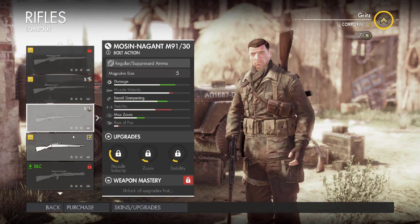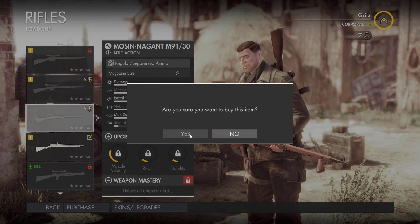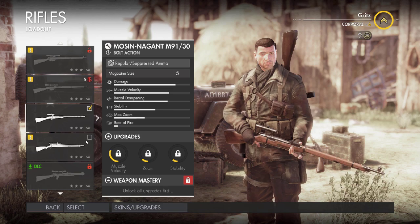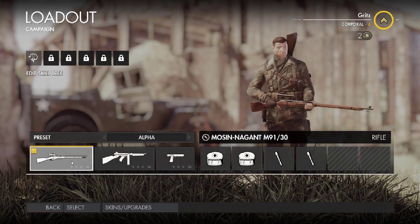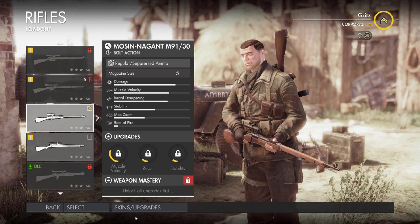Let's go ahead and unlock the Mosin. 'Are you sure you want to buy this item?' Yes. It cost us five coins but we now have access to that weapon during our initial loadout, so we get to take it into battle with us, and that is all right by me.